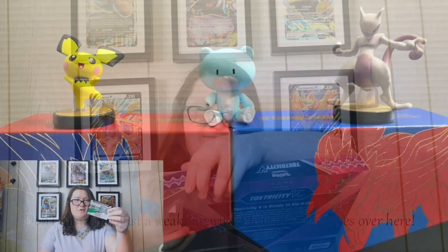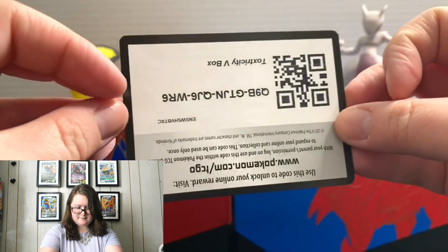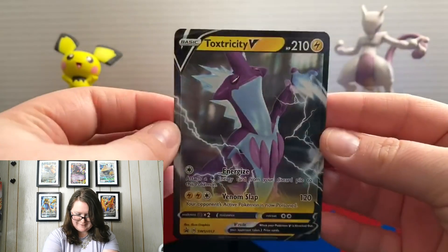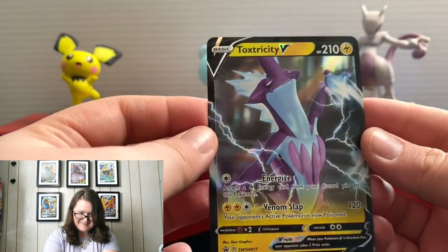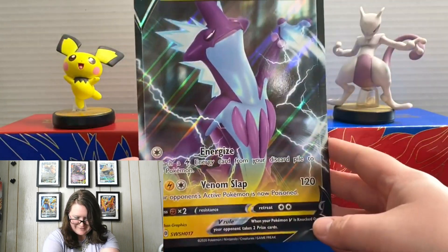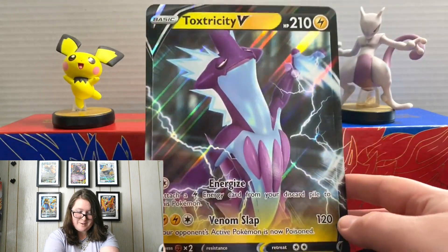Right off the bat we do have our online code — gotta go online and get our pack. And here is our Toxtricity V promo card. It's holographic, looks great honestly. And of course, as always, it comes with a giant promo card — Toxtricity V — so I'm probably going to frame that and put it on my back wall.